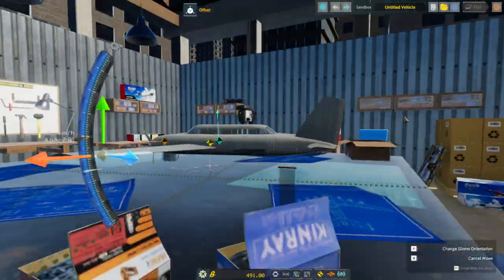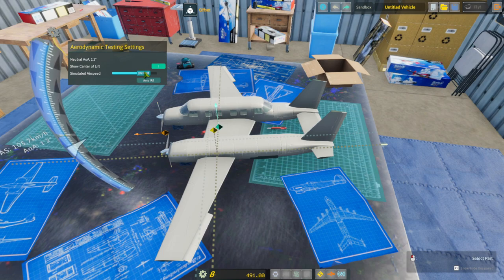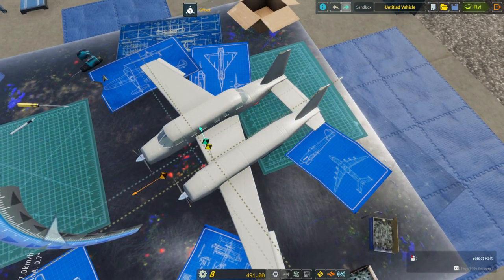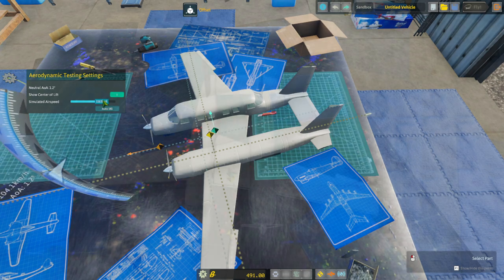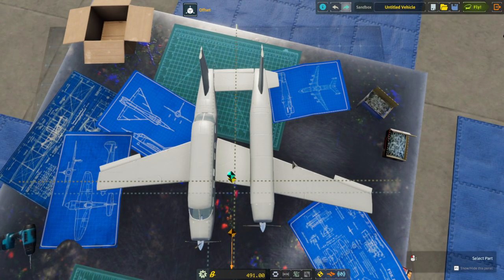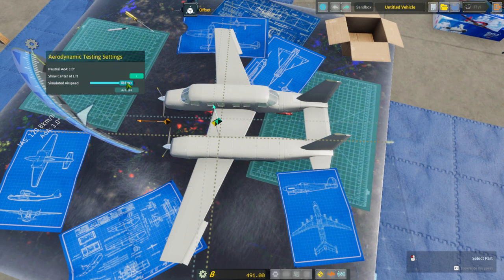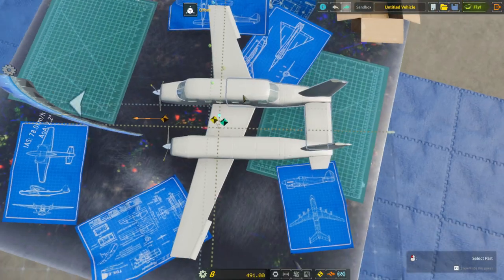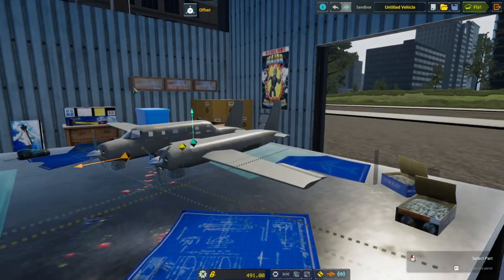That seems to be in line so far. As our velocity changes though, it shifts more to this side. To some extent our vertical stabilizers can fix that, but this part isn't actually helping anything — it's more or less structural at this point. So that's 120 kilometers per hour, and I think the vertical stabilizers will be able to hold that. Down to about 80-ish it goes in the opposite direction, a little bit nose heavy.